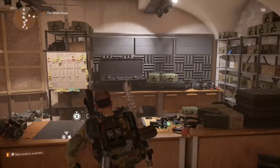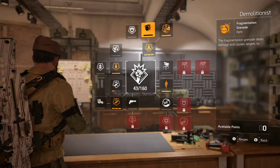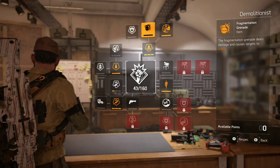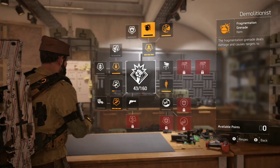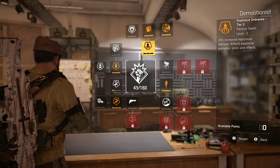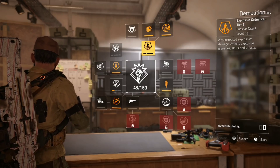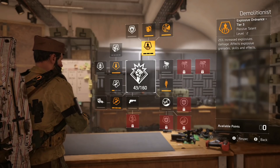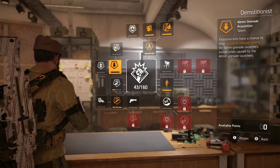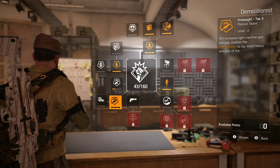I'm going through the specialisation first. I'm running with Demolitionist — I've only just started with this particular specialisation. I've gone through the Survivalist initially, now I've unlocked Demolitionist and chosen a few key attributes to help with the build. First and foremost is Fragmentation Grenade — deals more damage and causes targets to bleed. Explosive Ordnance gives 25% increased explosives damage. I'm running Seeker Mines, so this will marry very well with that talent. I've also gone for the 40mm grenade acquisition, the SMG and the LMG to get 15% extra damage.